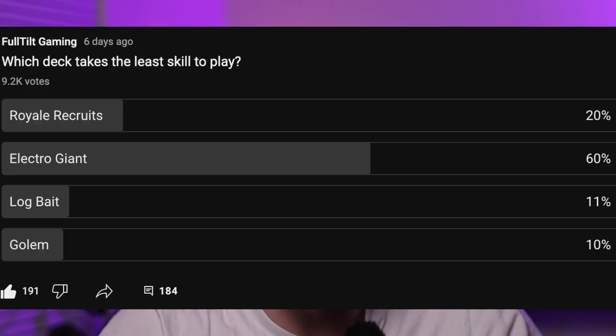Number 10 is to play some no-skill decks. These decks would include stuff like E-Giant, Golem, and Royal Recruit. The other day we put a poll up on our YouTube channel and it was pretty clear that everyone thinks that E-Giant is by far the lowest skill deck in the game. When you can just drop your win condition down, have it defend, tornado anything in sight into its radius, and just automatically win the game — you don't really have to think.